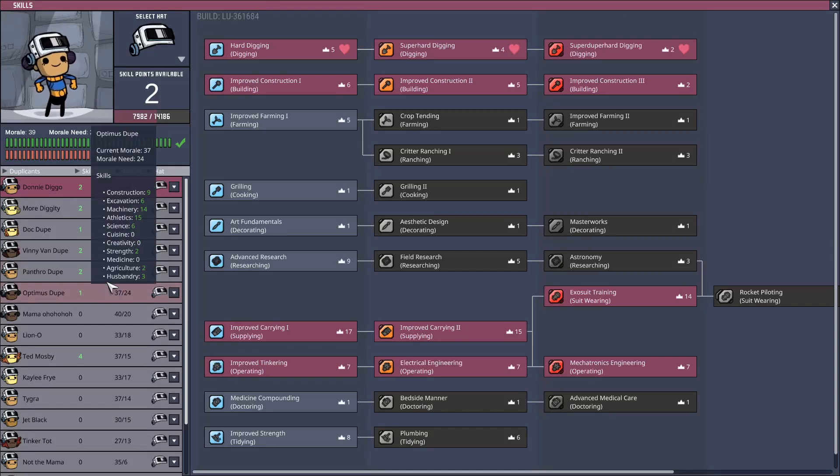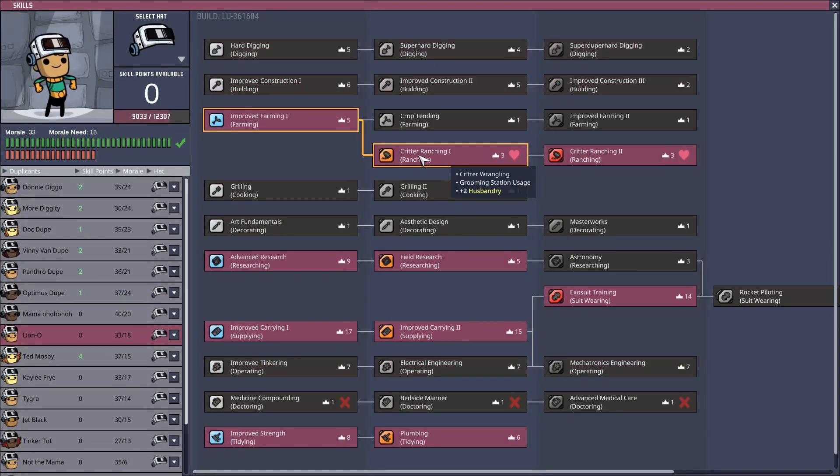Once they've been marked for wrangle, your duplicant will come along and wrangle them. However, your duplicant can only wrangle the critter if they've got a skill in wrangling. Critter ranching level one gives them plus two animal husbandry and the ability to critter wrangle and use a grooming station. The second skill doesn't do anything except give a bonus to husbandry.